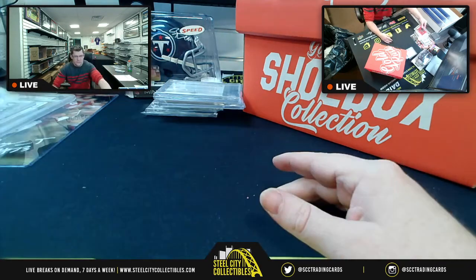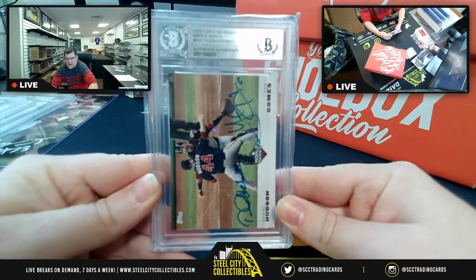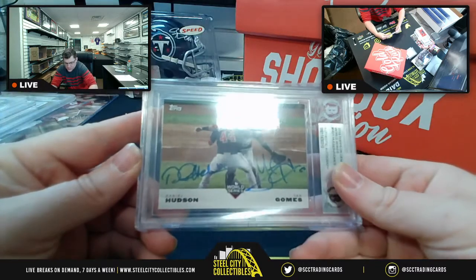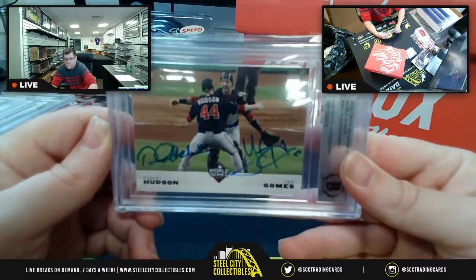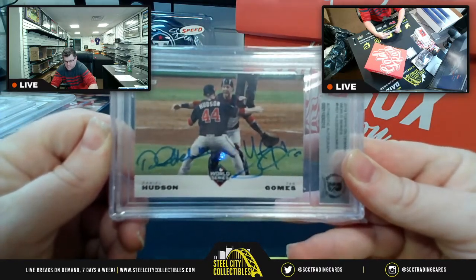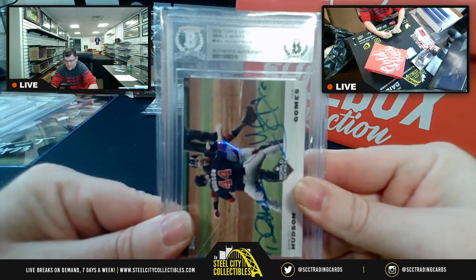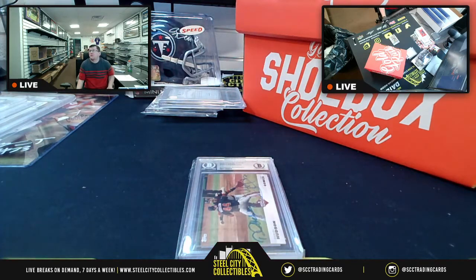Now for the rest of the cards — first up is a 2019 Topps On Demand World Series card with authentic autographs from Daniel Hudson and Kurt Gomes. So authentic autographs for both of those gentlemen from the 2019 World Series Topps On Demand set.